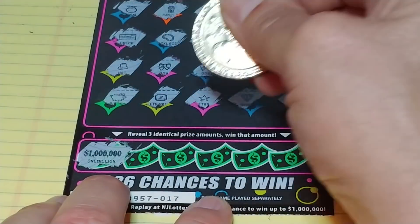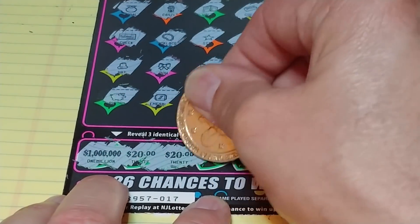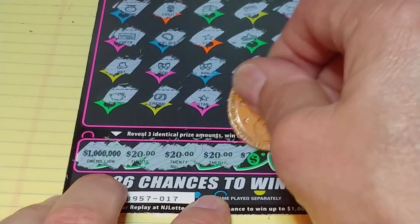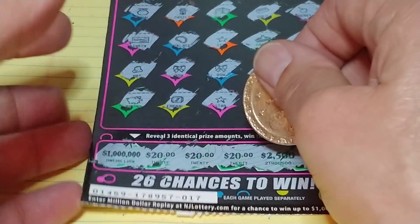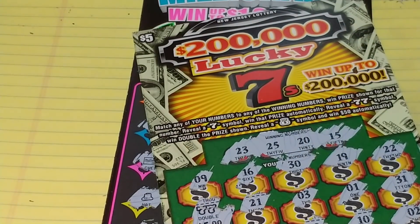Let's see if we can get three like amounts at the bottom: 1,000,000, 20, 20, and 20. We got a $20 winner down here! Definitely better than throwing this ticket out. So we spent $60, we got $30 back — we got half our money back. Definitely not bad, definitely take it.